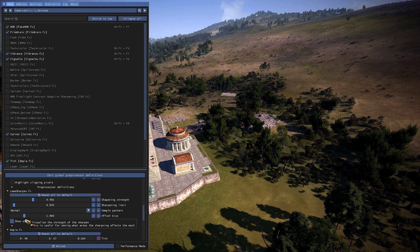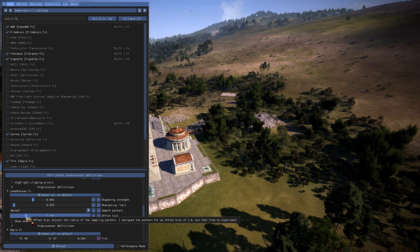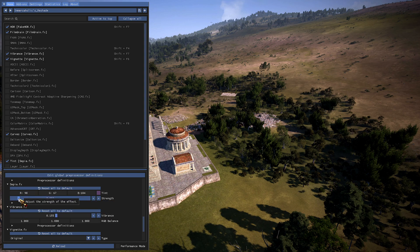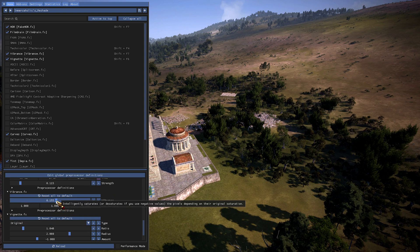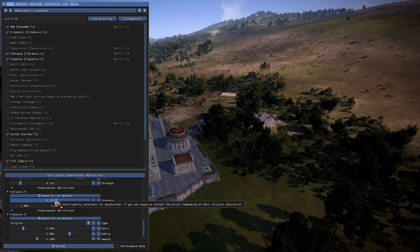Luma Sharpen is literally a sharpening effect — I have it turned completely off or down to almost nothing. Sepia does exactly what it says and adds a sepia effect. Vibrance does exactly what it says, and this is actually one of the most powerful sliders you can use, in my opinion. A lot of reshades have this — almost all of them. Many reshades I've seen are just vibrance and fake HDR and nothing else.